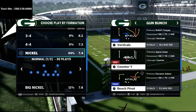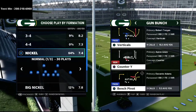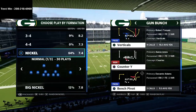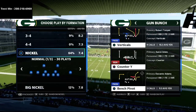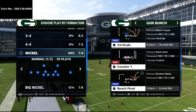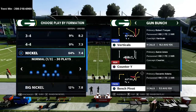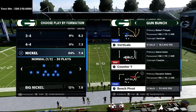I released a gun bunch ebook a couple of weeks ago out of the New York Jets playbook — it's a gun bunch and bunch tight end ebook combined, primarily centered around the gun bunch formation. It's a full strategy guide for how to use and implement this offense into your game plan, available for just $15 in the description.